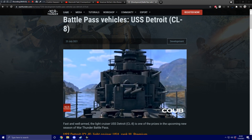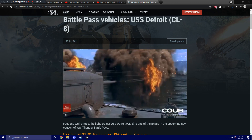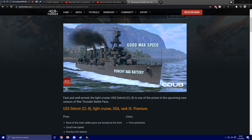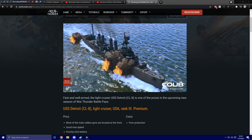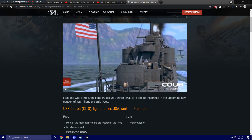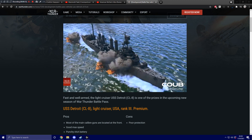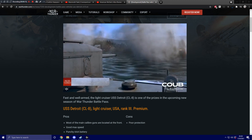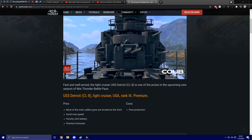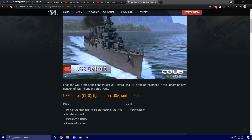The fast and well-armed light cruiser USS Detroit CL-8 is one of the prizes in the upcoming new season of War Thunder's battle pass. It is a light cruiser for the United States at Rank III and it is a premium — so all four battle pass vehicles are premiums. Pros include most main caliber guns located at the front, good top speed, a punchy AA battery, and premium bonuses. Cons include poor protection.